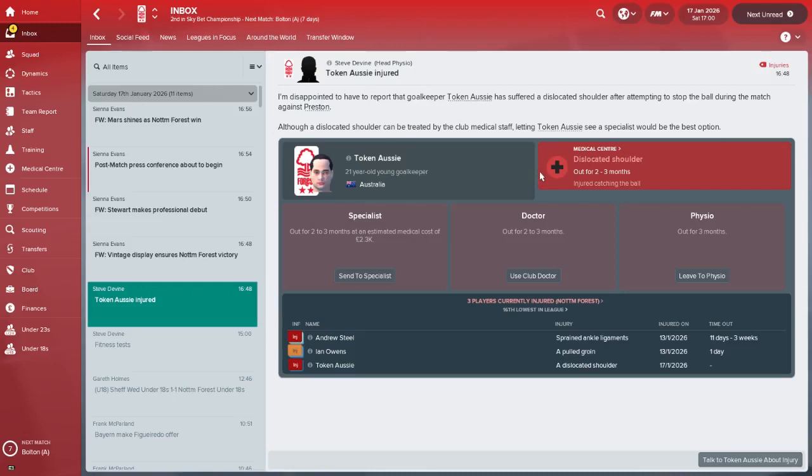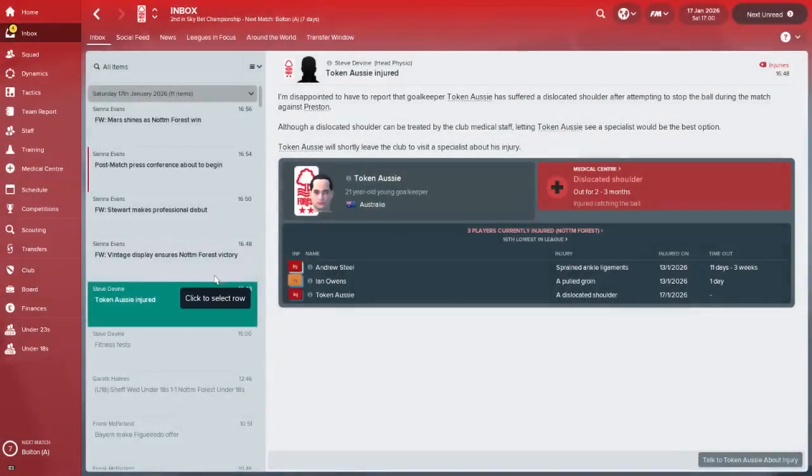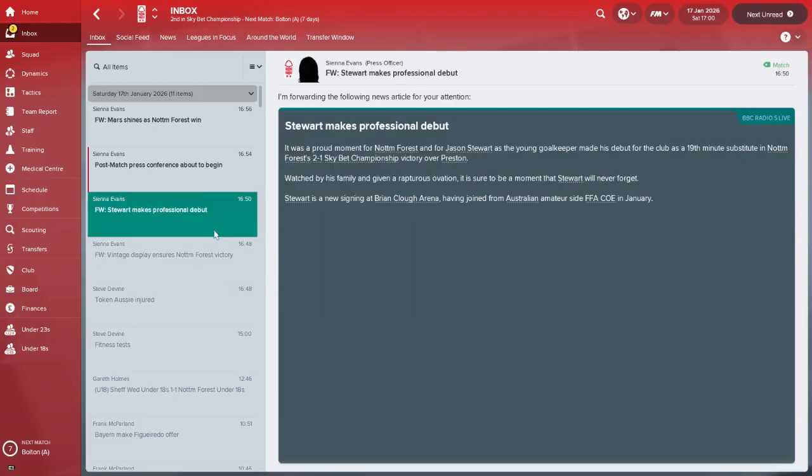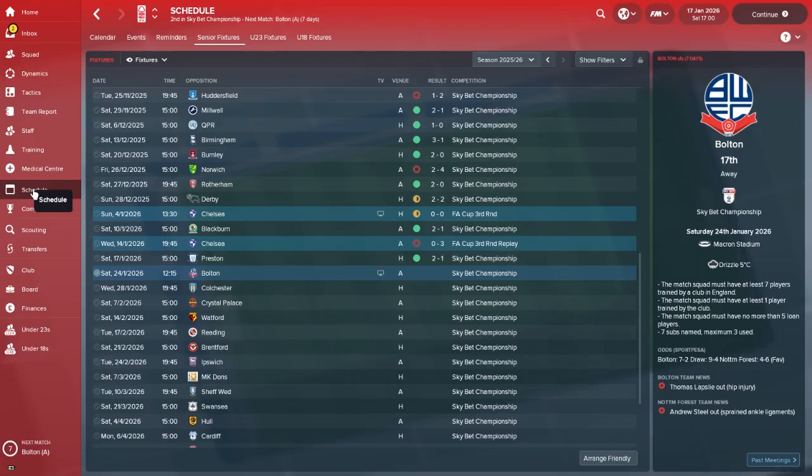Tokenazi's injury - two to three months. That's not ideal, I'm going to send him to a specialist. We're going to have to do something because that's towards the end of the season and we need a better goalkeeper. So that's something to look forward to next episode - how did we solve our goalkeeping crisis? Thank you so much for watching. If you enjoyed that - maybe more so than the Chelsea game - leave a thumbs up. If you're new, subscribe. The channel's growing quicker than I could ever have hoped.